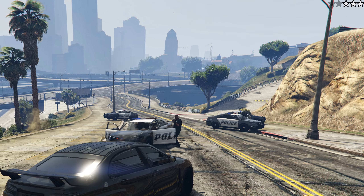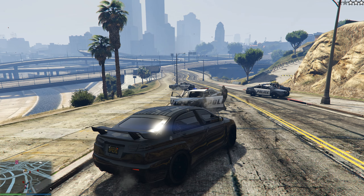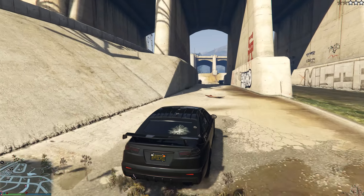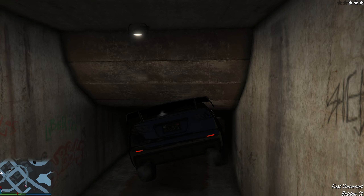After that, we get into the car and start breaking the rules until the third wanted star appears. After that, we wait five minutes. When five minutes have passed, you need to break away from the police. You can call Lester or hide in the tunnel.